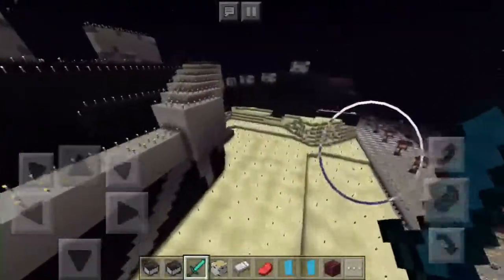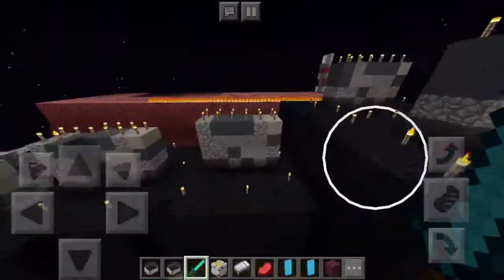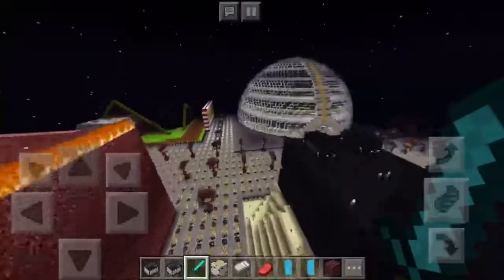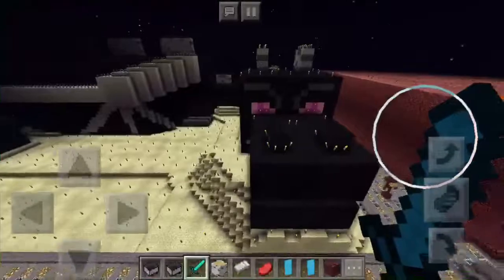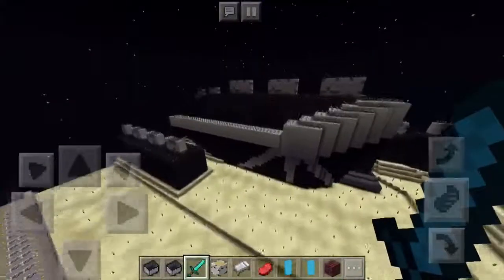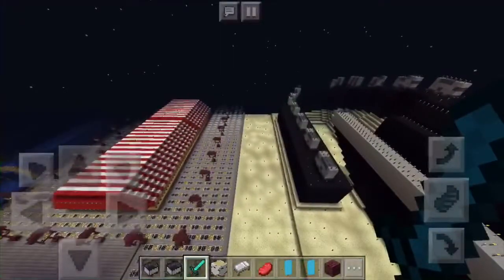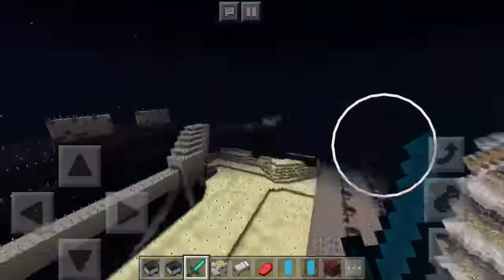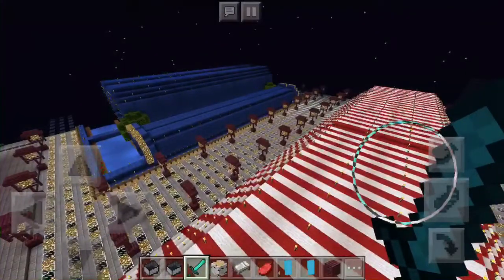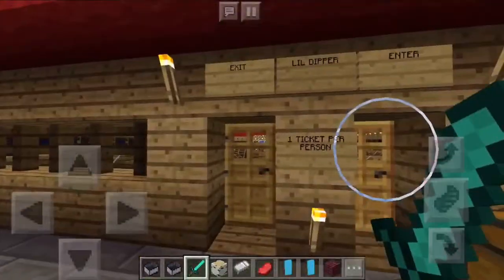This one is a really awesome roller coaster. It's an ender dragon — a giant ender dragon made entirely out of blocks! I can fly around and get a whole view of it. That is so cool and crazy.